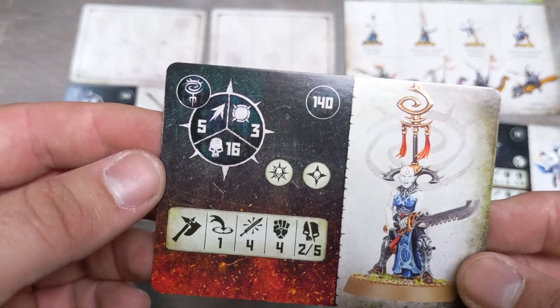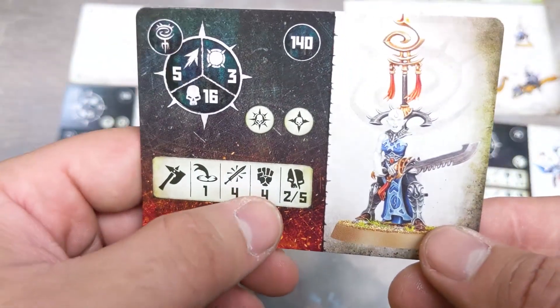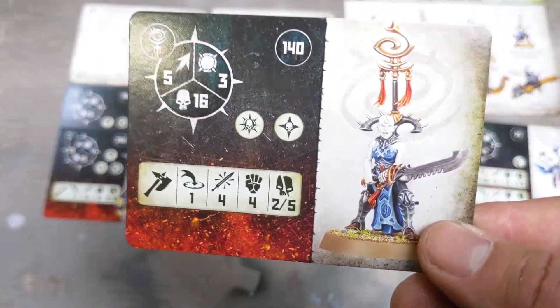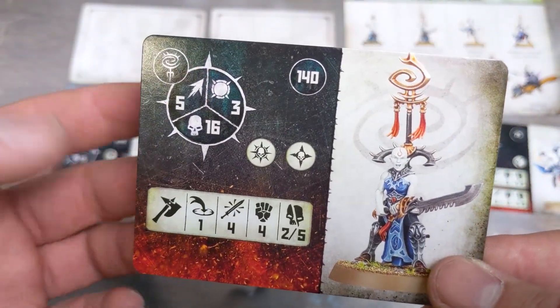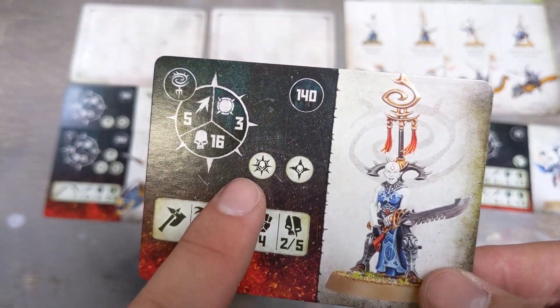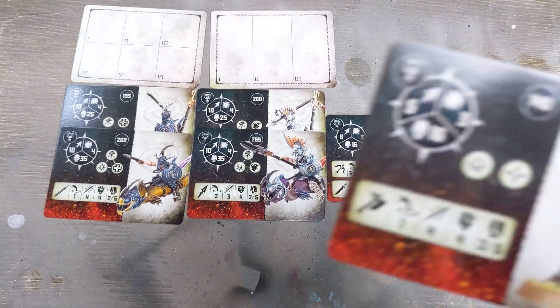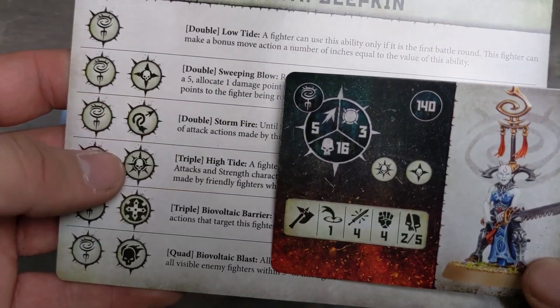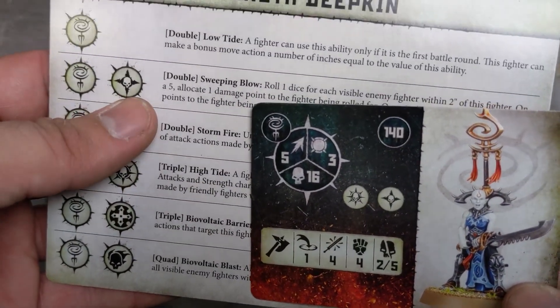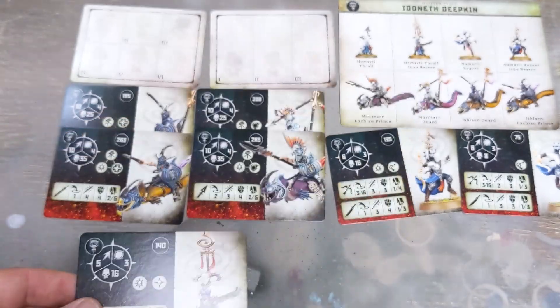This is the other Icon Bearer but for Thrall — 1 inch attack, 4 attacks, strength 4, hit 2, critical 5. Five movement, not bad. Another leader — I don't know why unless you want to run like 20 of these guys. He's doing the double: Sweeping Blow. Not a bad ability. That's 140 points.